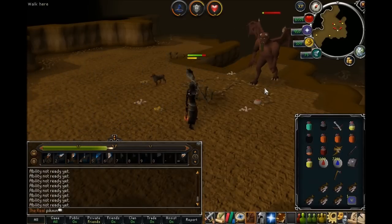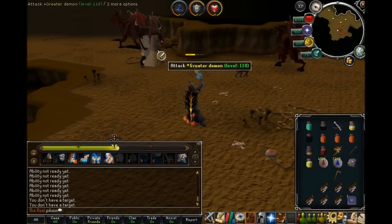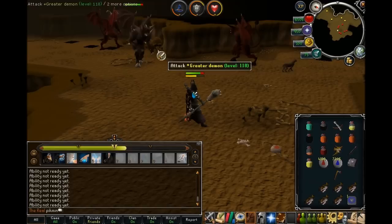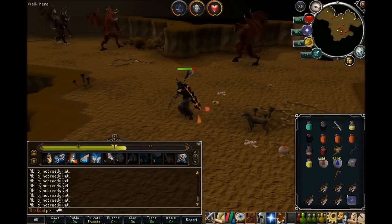Your abilities deal more damage as well. See if I can get this one with an Asphyxiate — go go go. Look at that — 3300! That was insane.